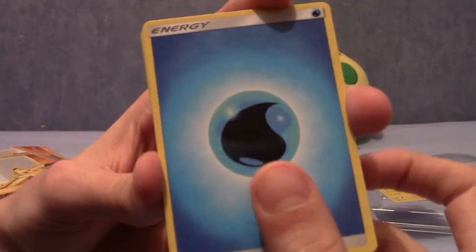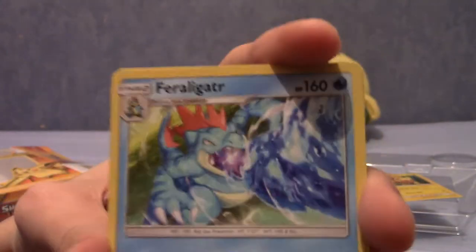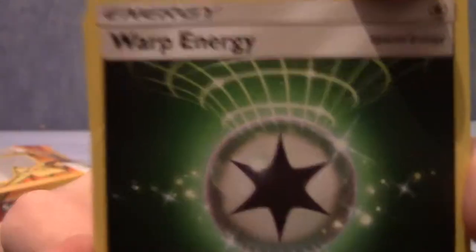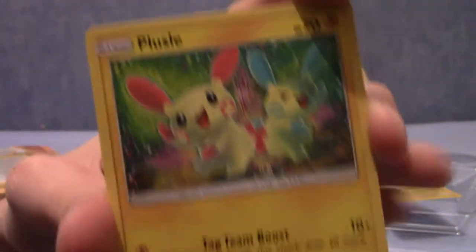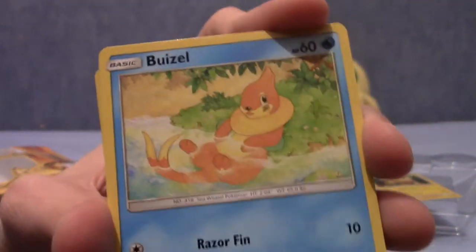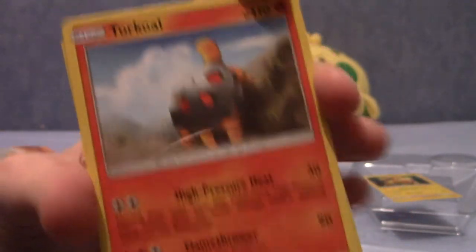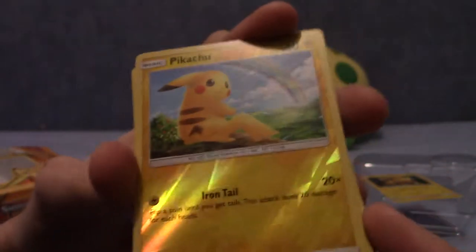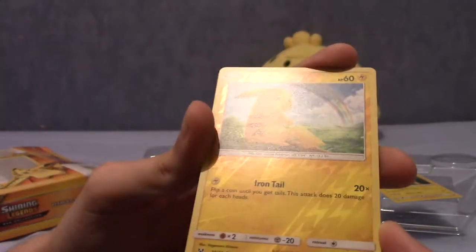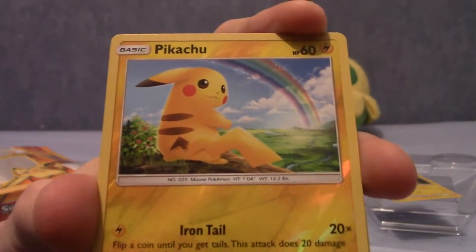We begin pack one with a Water Energy. We have a Liepard. A Feraligatr — it's always a bit weird that it's an uncommon and not a rare. A Warp Energy. We have a Torracat, Plusle, Minun, a Buizel, a Totodile, and a Torkoal — do you know, after I pronounced it that way I don't know how to say it anymore. Anyway we've got a Reverse Holo Pikachu — I do like that art, feels like it's been in another set before.